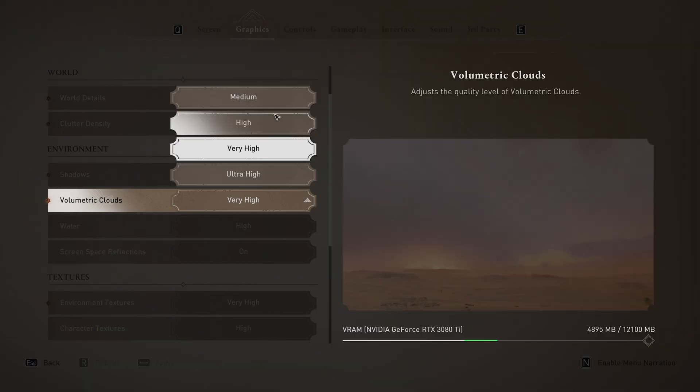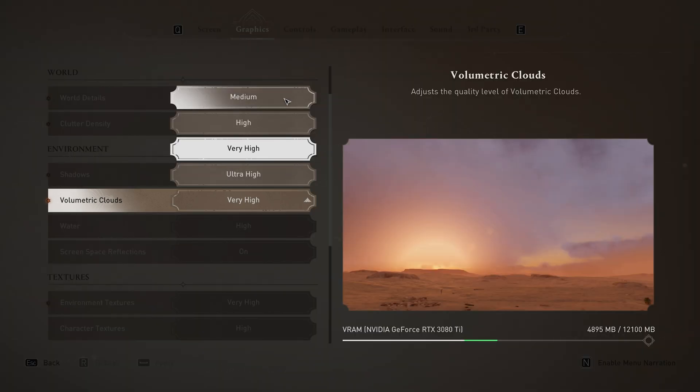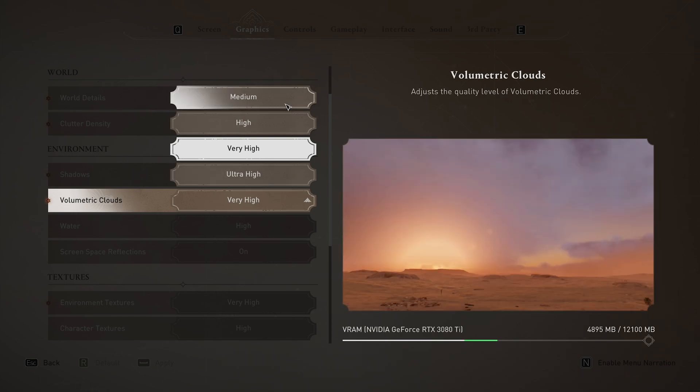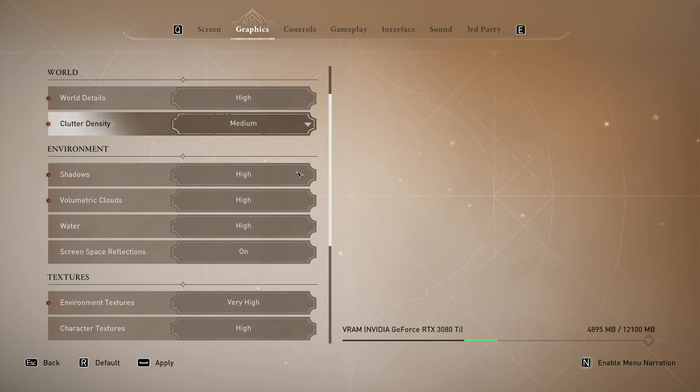Volumetric clouds — having better looking clouds is definitely something you'd want, and the lowest you can go is medium. The difference between medium and high is somewhat noticeable, but going up to very high adds a little bit more cloud. Ultra has practically no difference from very high. The highest I would go is probably very high, if not sticking around high. High is a good choice here.